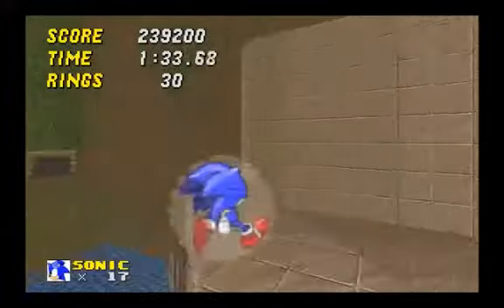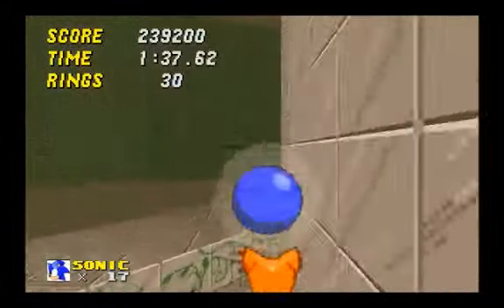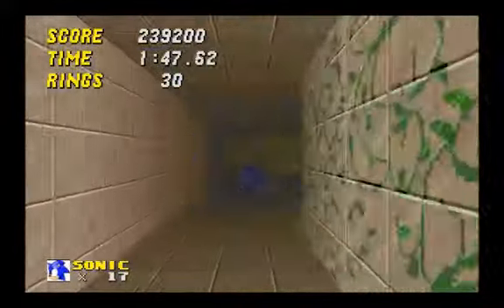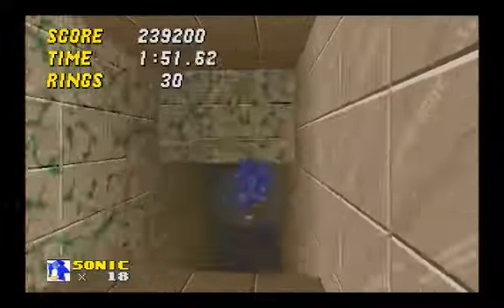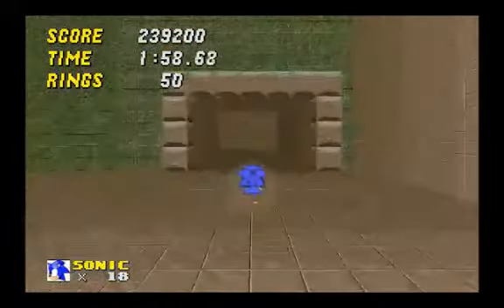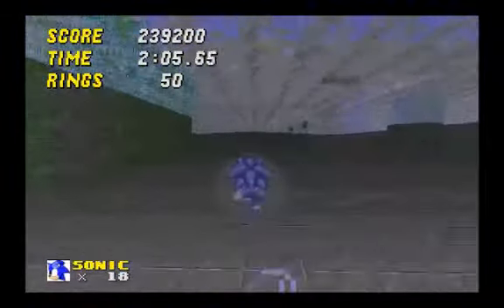I think I was supposed to go up there. I can just go around. There's an extra life in here. If you want to get back up to the main path, you just use that Spring. Tails has a very easy time getting that. I think Knuckles can climb those walls as well.